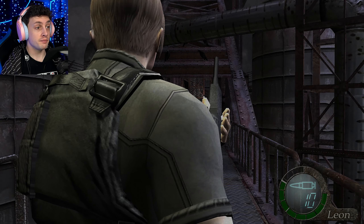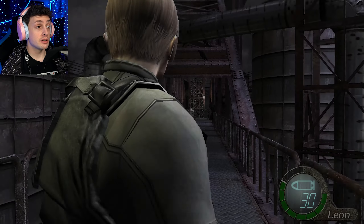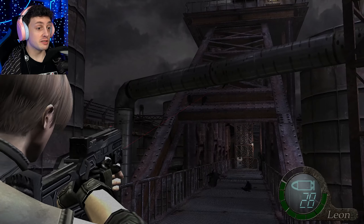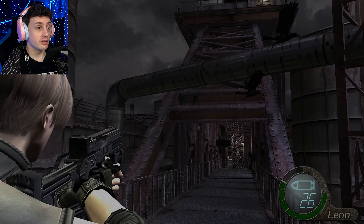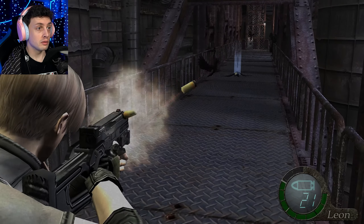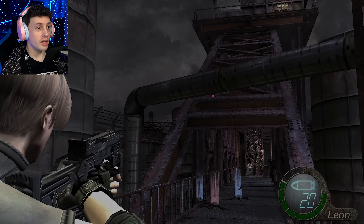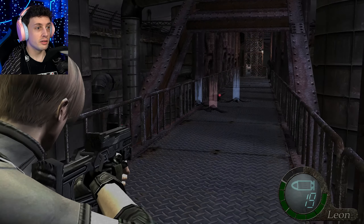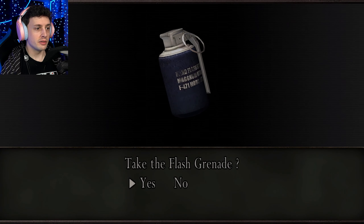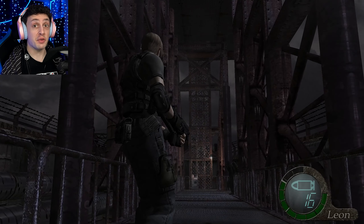Saw some crows over there. Let's use a TMP on them just to use up some rounds. They seem to be a little bit tough. Flash grenade value: 200. That's 5,000. Definitely I do need to try that again.